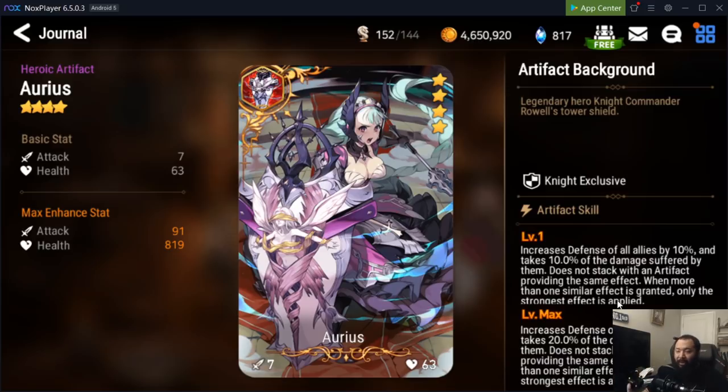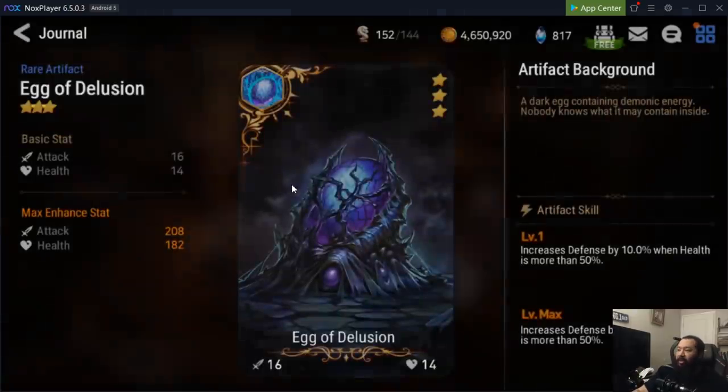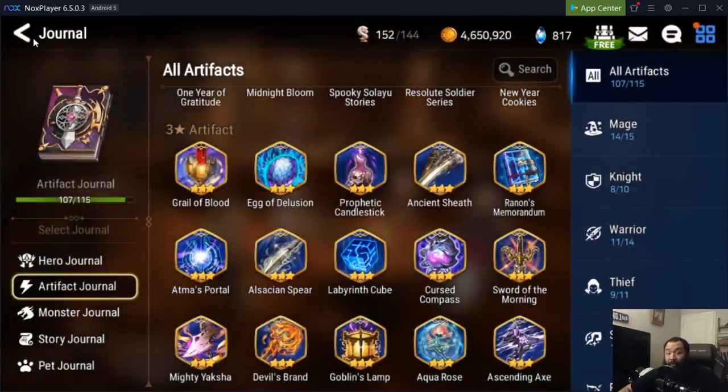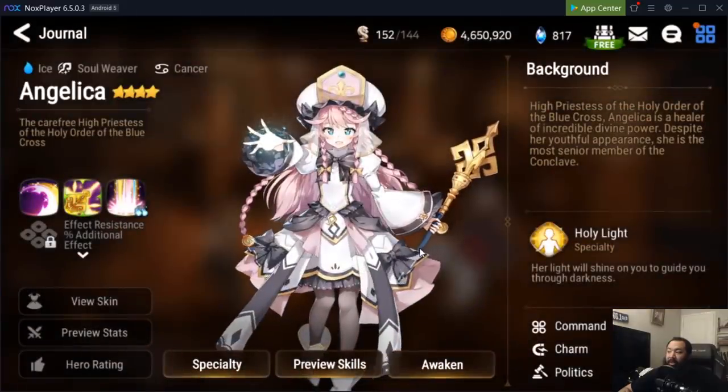Once you get to floor 11, this is not the case anymore because the boss will only hit your front line. At that point you can look at artifacts like Egg of Delusion, which increases defense by 20% when health is above 50%, buying your healer Angelica more time to keep Tywin alive if you put him in the front line.